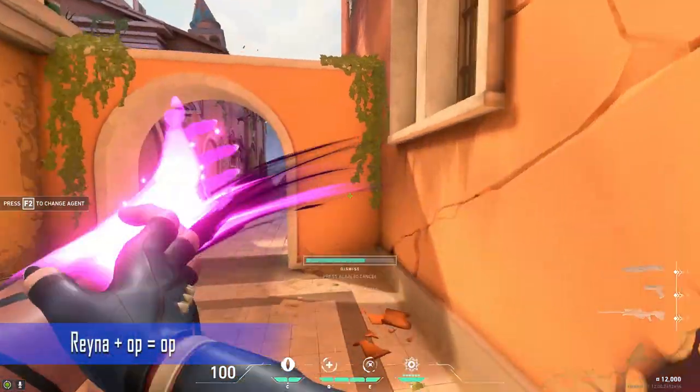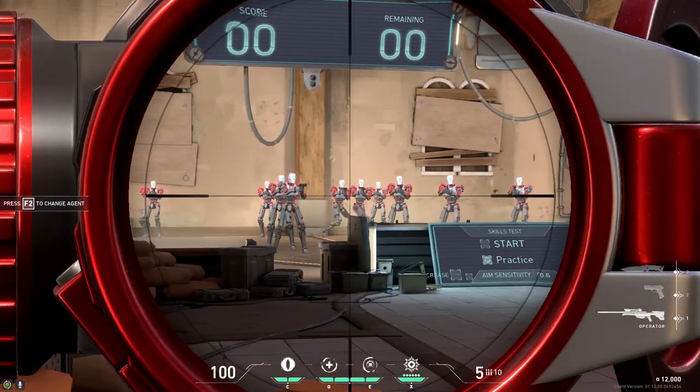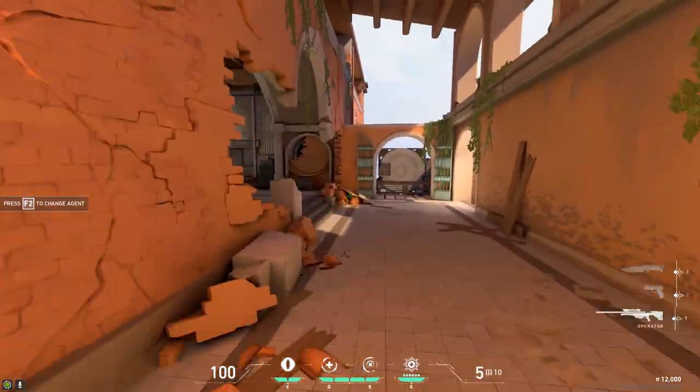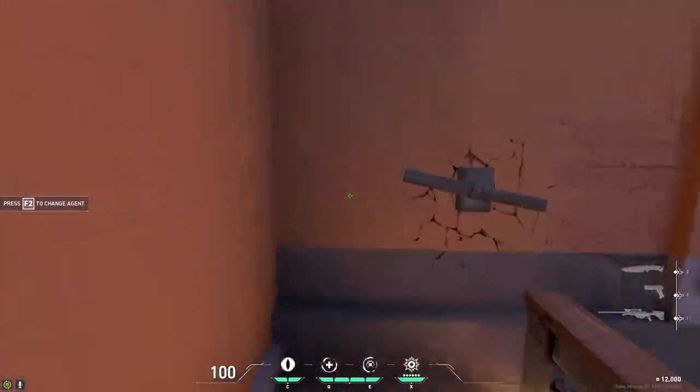About the repositioning: Reyna with an Operator is very good. Only Jett and Reyna get the chance to reposition themselves for free after they get a kill. That is why I think Reyna is the best agent after Jett to play with an Operator.